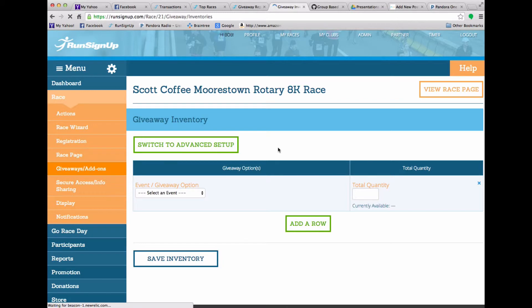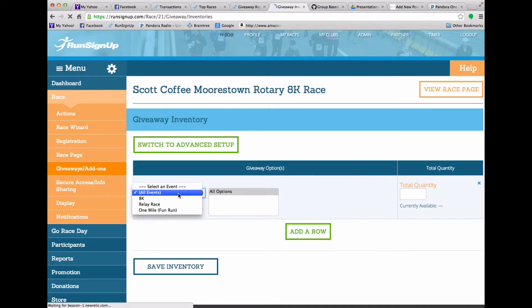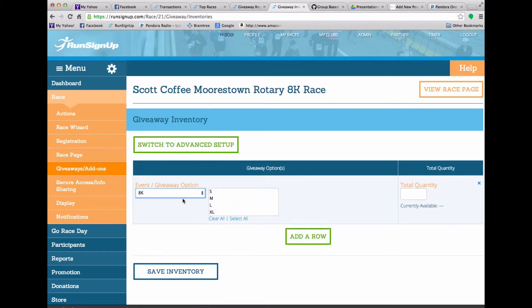There's a simple setup and there's an advanced setup. I'll use the simple one first. This allows you to choose either one event or all events. So I could choose all events, but unfortunately not all events have the same sets of options, so it would just default to all options and give you a total quantity. I'm going to choose the 8k, and for the 8k there's a small, medium, large, and extra large. And I can select multiple at a time if I want to.